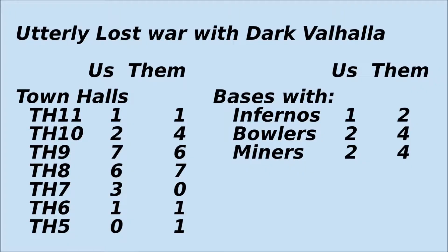Here's how Supercell matched us up. The other clan outranked us at the top of the map; we outranked them at the bottom. They had exactly twice as many bases with infernos, with bowlers, and with miners, and that just made it tough for us at the top of the map — which of course is the only place you ever leave open stars.